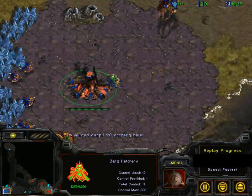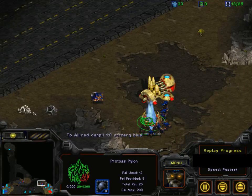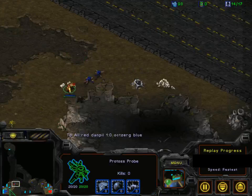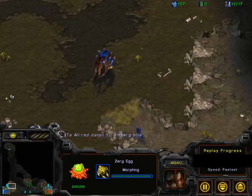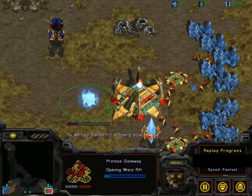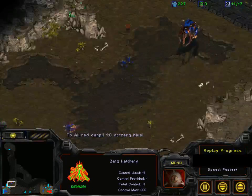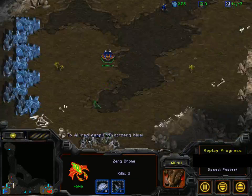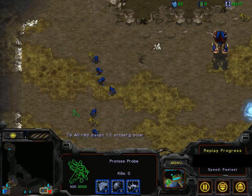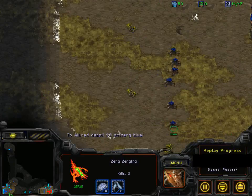Oxerg is droning behind that attack. He's going to pick off the pylon, pick off the forge, and play it from there. The scouting probe is still alive so Danpil will know that Oxerg has droned behind the attack. This is actually turning into a standard game — one base vs one base with Protoss. Oxerg is going to take his natural. The five-pool didn't do too much damage — it denied the fast expo, but he invested a lot in it anyway.